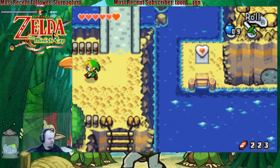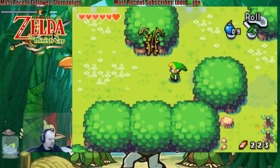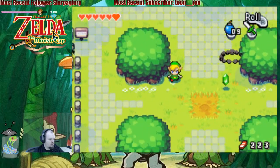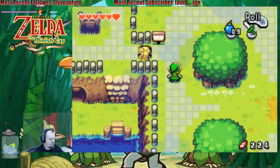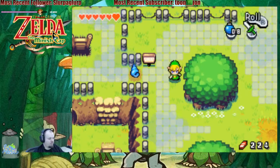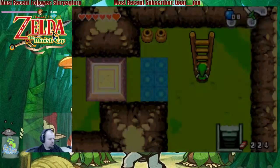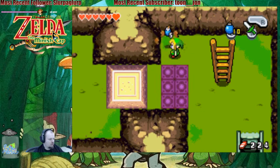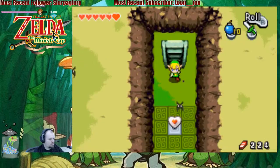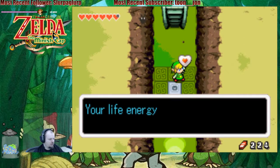It's kind of funny that we require a kinstone stone for that. What is this? Royal Valley. What's down here? Can't push that yet. A heart piece? I'll take a heart container. Heck yes!